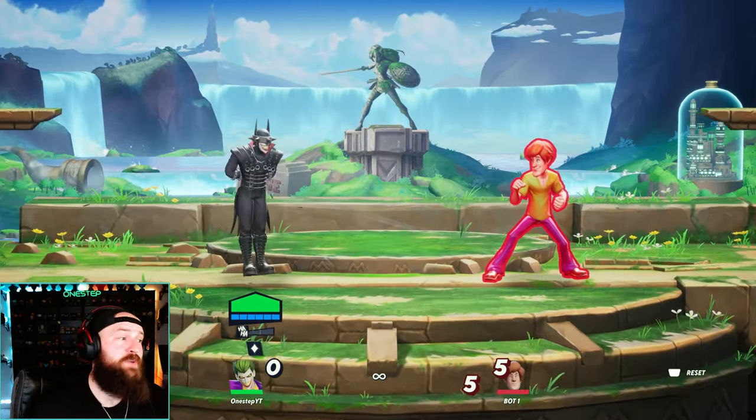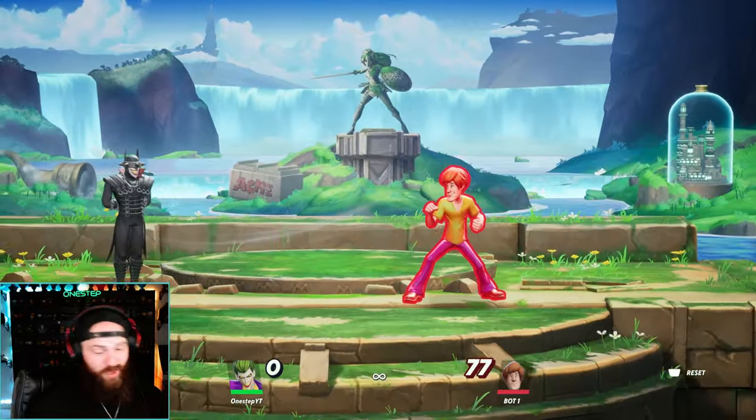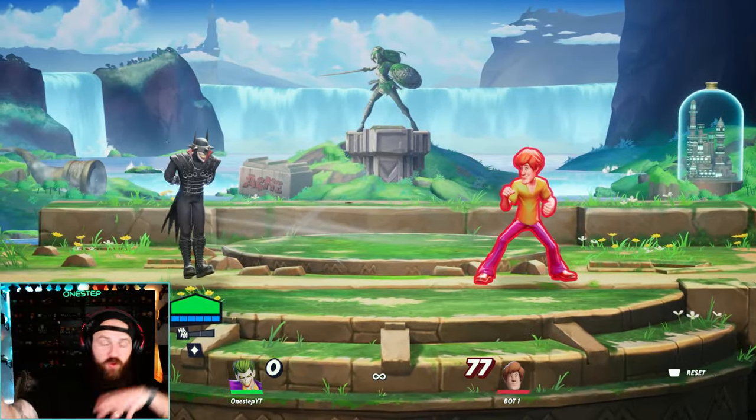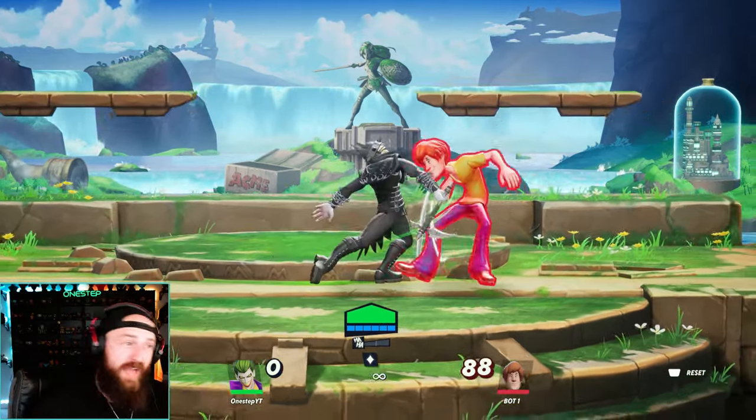For Joker, our side special on the ground is the rocket, and in the air the side special is this twirling cane. So that can make for a lot of mix-and-match moves and specials going from the ground into the air, charging your ground attacks. For Joker, our neutral ground attack is the card throw, and that's going to be the same in the air as well.